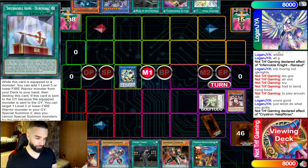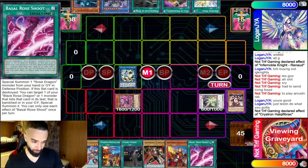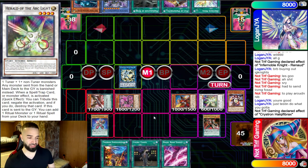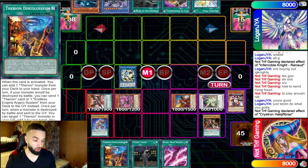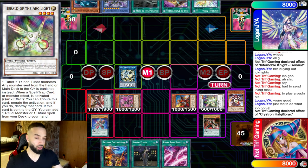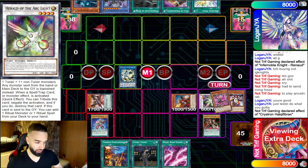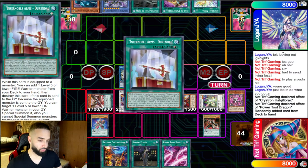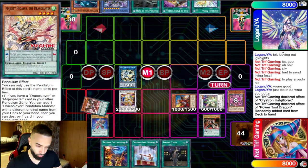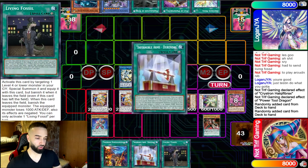Here we set up a hero before the pendulum summon — you always want to set up protection first. Even if they Nibiru us, we're still protected because we have Cauldron of the Old Man, Living Fossil, the token, and the Basil Road Shoot. So even if we got Nibiru'd plus Impermanence, we are still going to be able to resolve our scythe lock with Regulus. That's why this deck is absurd — double Ignite left. It's actually crazy what this deck does.